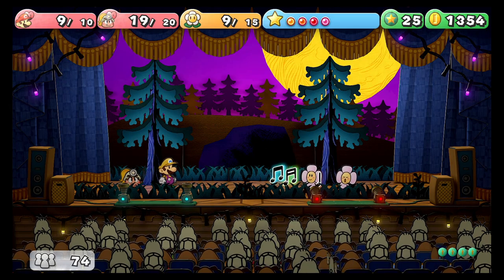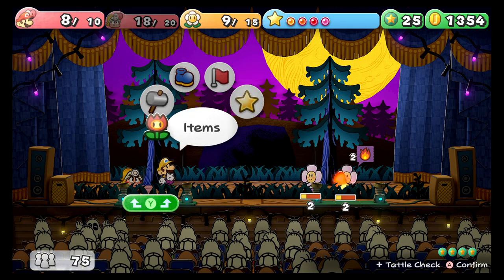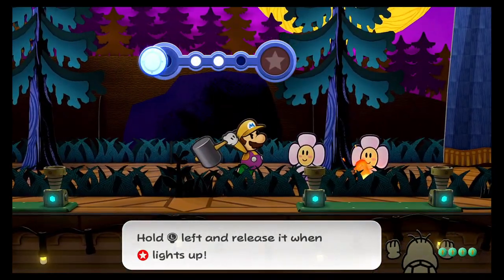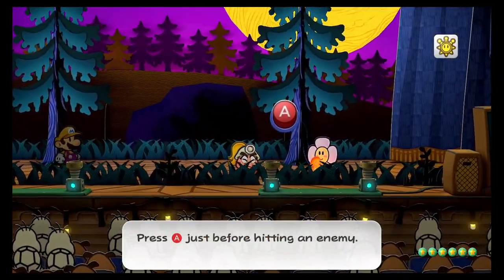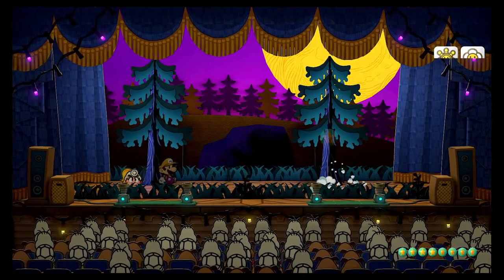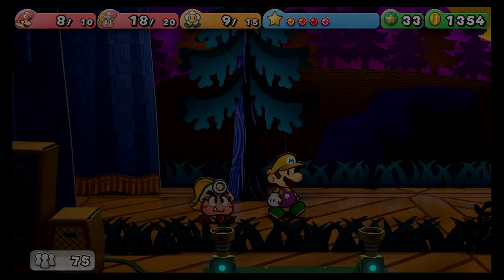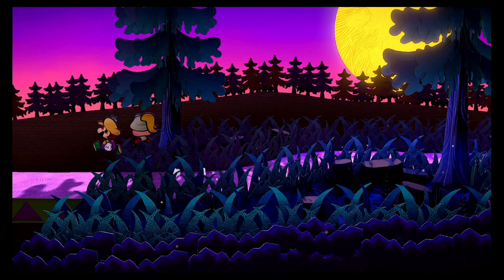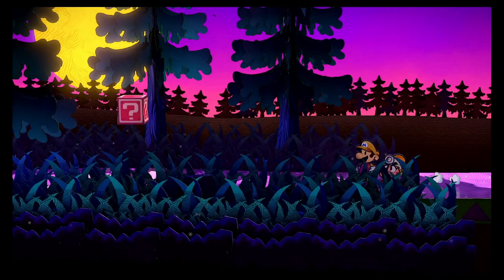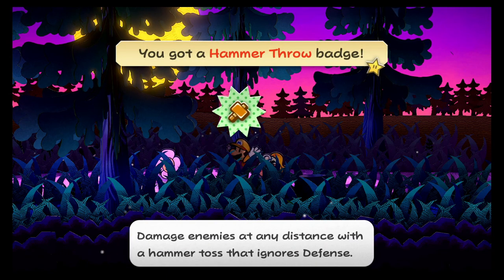Oh, I think you see the note that actually attacks you. Oh yeah, I see it now. They made that much easier. I think I'll save FP and just attack normally. Yeah, ignore his defense — that's new.